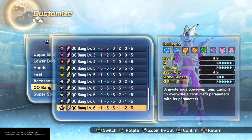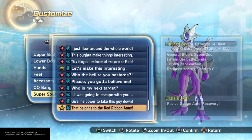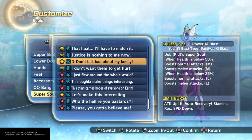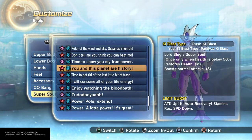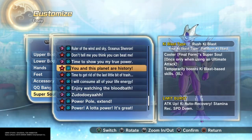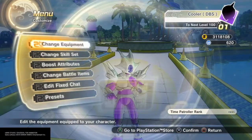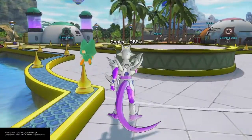To finish off the creative process, go with the best QQ Bang you've got. Anything that gives you plus 5 in Ki Blast Supers is a must. As for Ultimates, that's kind of up in the air, but I went with the classic Cooler Ultimate quote — 'You and this planet are history.' I think that's the most fitting one to give him. And with that, let's go into the showcase after I level him up so I can transform.